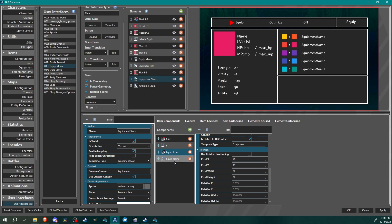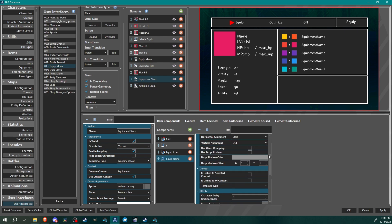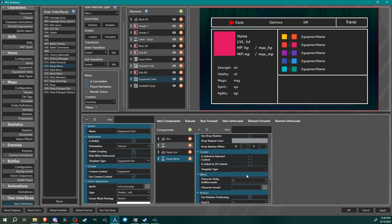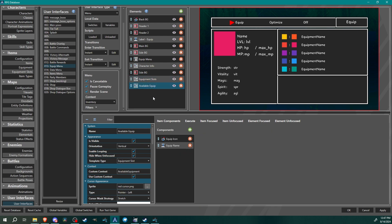Last for item components is the equipment name. Set is visible, choose your font and size, use the template 'equipment name,' align how you want, use word wrapping or drop shadow — those are all subjective settings. You do not need to set a UI context for this one.